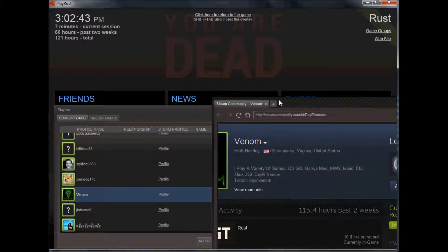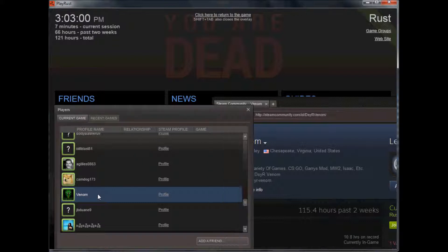Which is actually very simple. Once you load the game up, go ahead and hit Shift+Tab, and it'll bring you up to your Steam profile, more or less. On the left-hand side it'll say Friends. If you look right under it, it should say View Players, and if you hit View Players, it'll bring up a list such as this one.